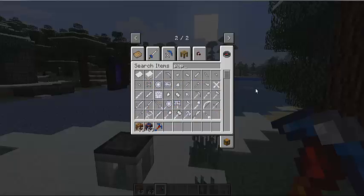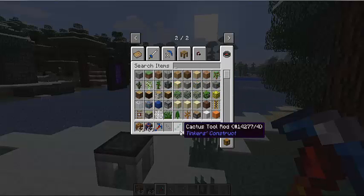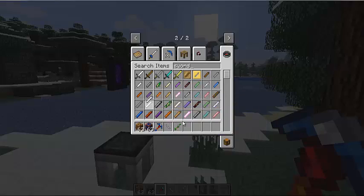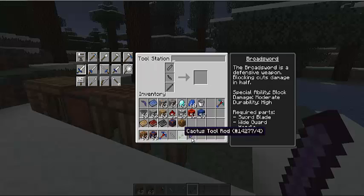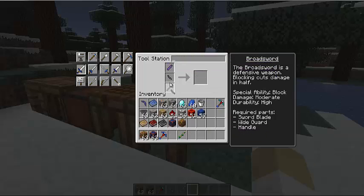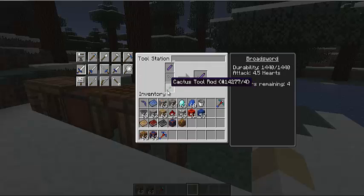Now let me show you the best sword. The best sword that I normally use is a cactus tool rod, paper guard, and a manuelin blade. The manuelin sword blade will get you a lot of durability and a lot of attack. Manuelin is the best weapon material you can get. Cactus tool rod isn't the greatest rod, but it has a Stonebound effect — the lower the durability, the more attack damage it does. And paper binding on the guard gives more modifiers.